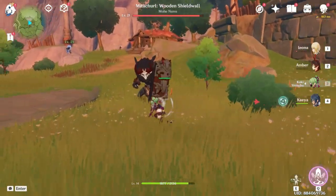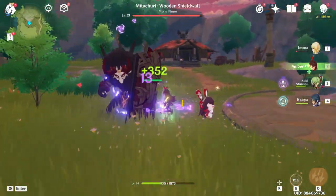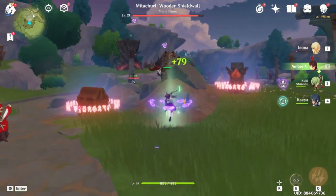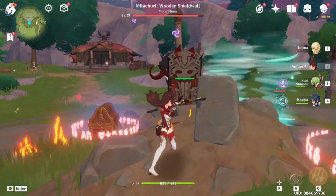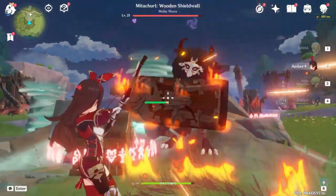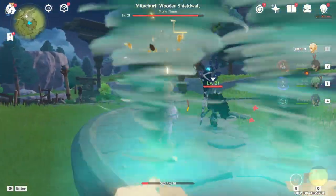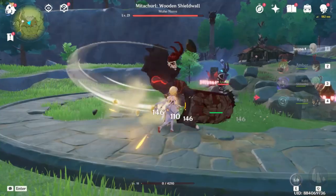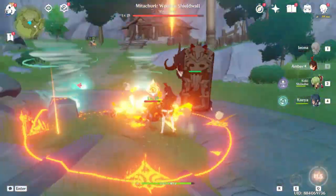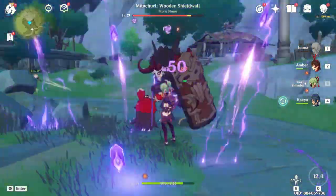What the hell, this guy just regenerated his health! Okay, that was close. I need to burn his shield — you can burn these shields by simply using fire. What the hell, he put out the flames! Look at this shaman — oh, he crushed my character, my character is dead!